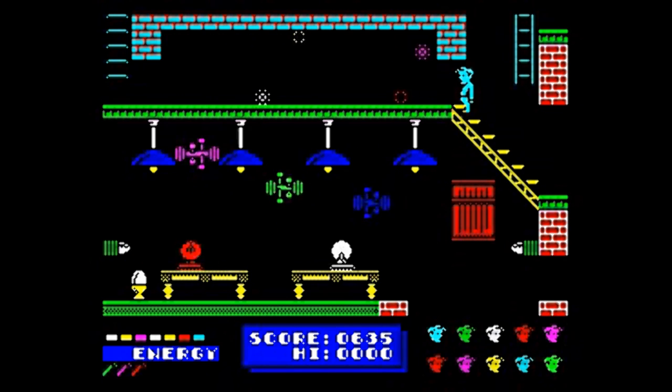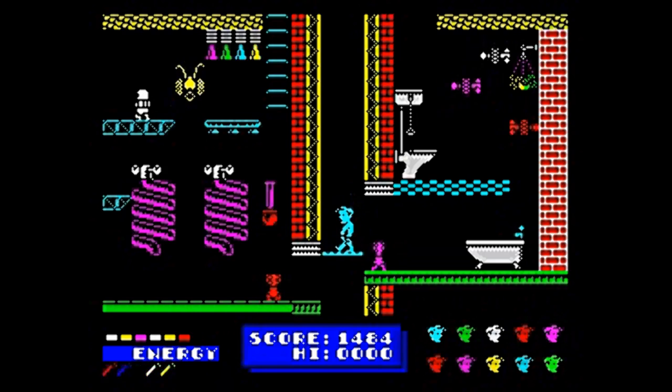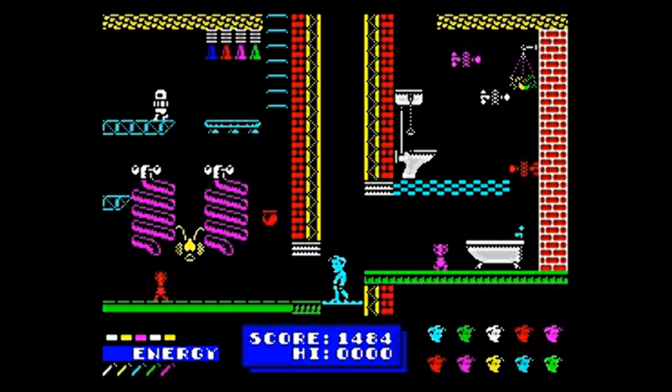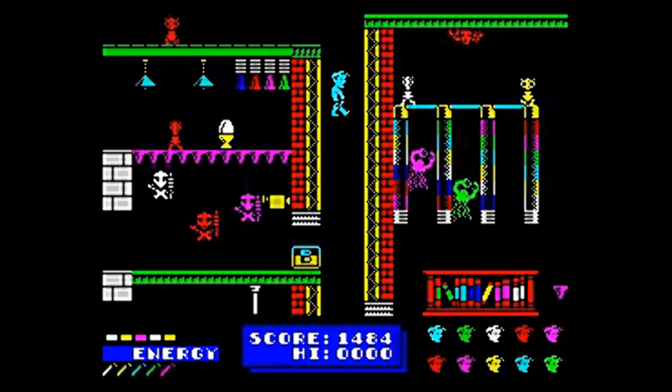There are also trampolines, tightropes, teleports and a variety of household objects to deal with on your quest, as you work out cunning ways of retrieving the hard-to-reach dynamite sticks. Lose all your lives and you'll face your ultimate fate by the hand of Dr. Blitzen and his completed death ray.